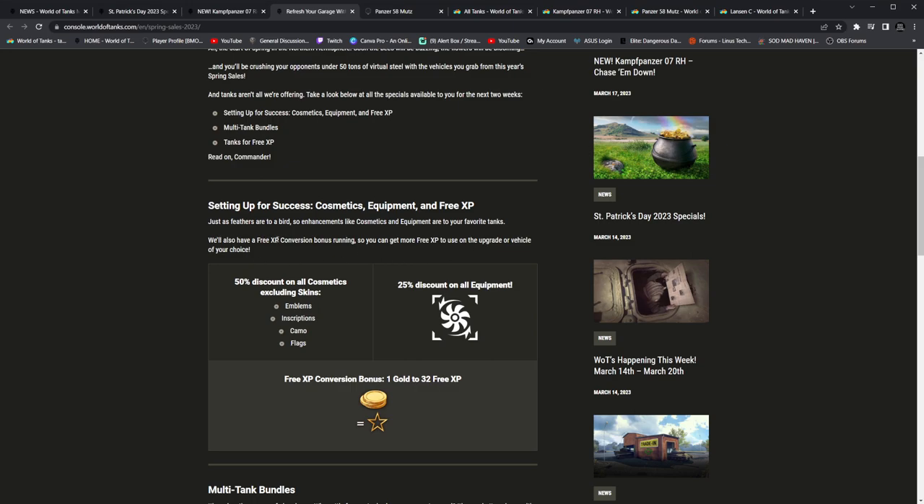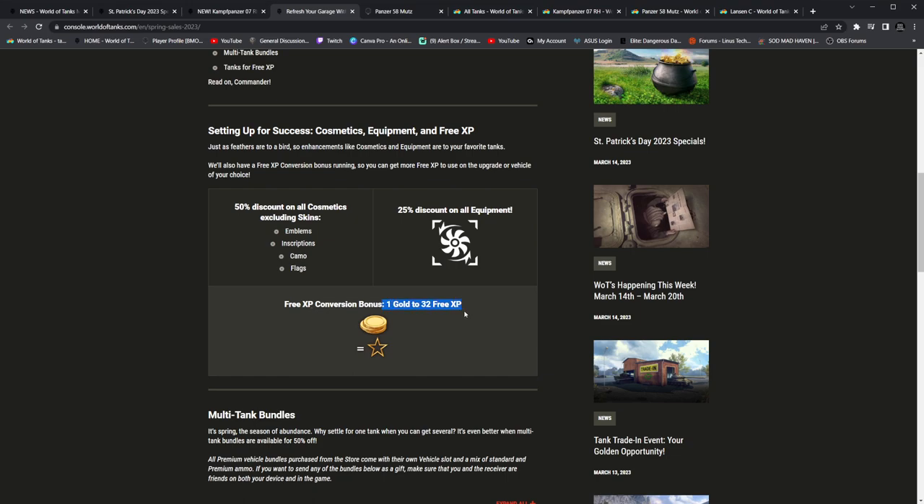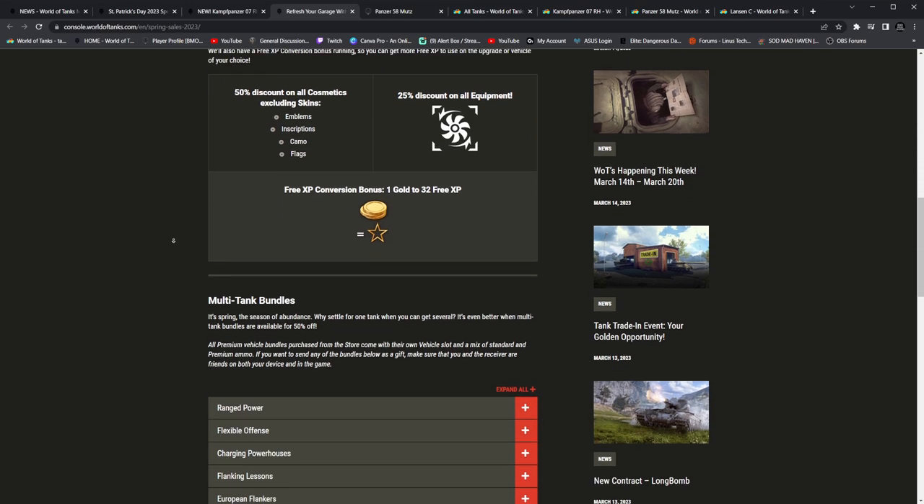We also have a free XP conversion bonus — they just mentioned it again, but it's rephrasing. It's completely useless wording. To use on the upgrade vehicle of your choice. From one gold to 32 free XP — okay, that doesn't help. You should tell people on the website what the base was. 25% discount on all equipment — nice. Where's that 50% that we were promised a while back? I guess maybe not.